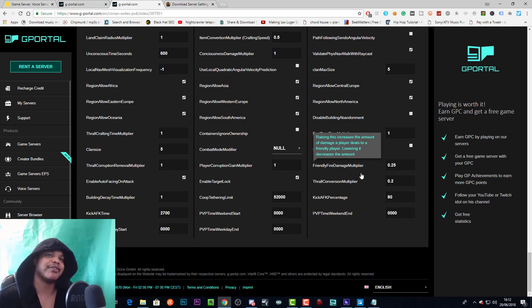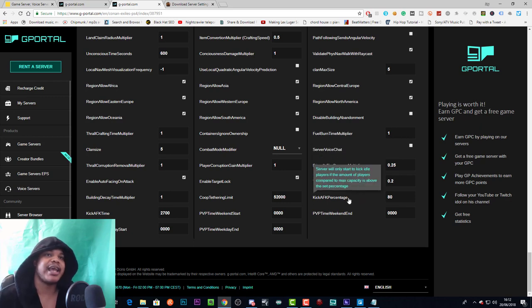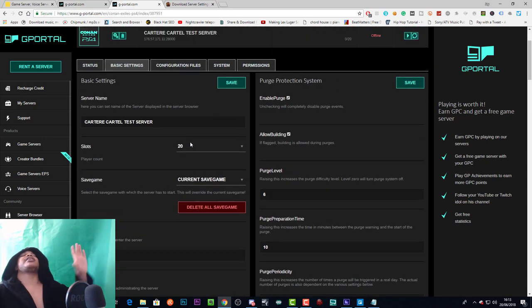Friendly fire damage multiplier is the amount of damage a player will deal to a friendly player — at 0.5 it's not too bad but you will deal damage. Thrall conversion multiplier changes the amount of time it takes to convert or tame a thrall — raising increases the time, lowering decreases it. Kick AFK percentage: the server will only start kicking idle players if the number of players compared to max capacity is above the set percentage. You can set it to 100 or as low as one to kick anyone idle.